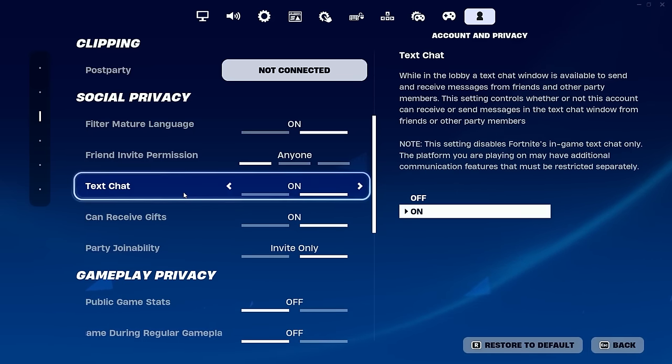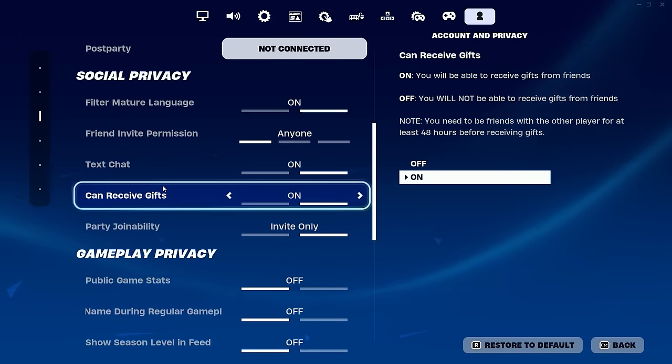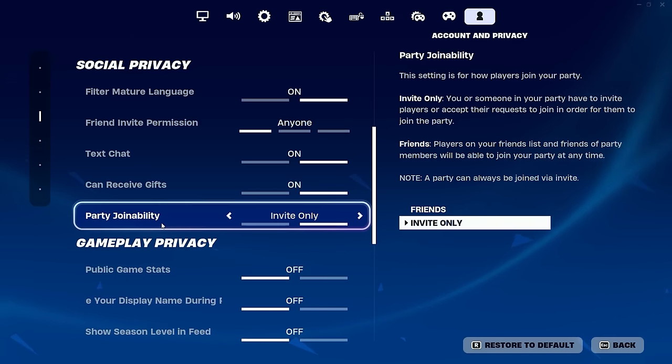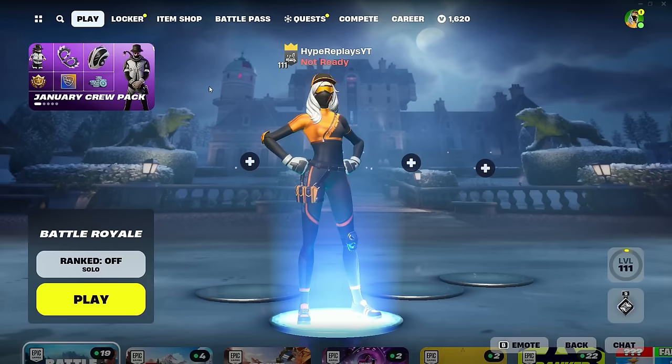After making sure Text Chat is on, go down one to where it says Can Receive Gifts and make sure that is also set to On — if it's off, you will not be able to get the skin. You also want to make sure Party Join Ability is set to Invites Only, as if it's on Open and someone joins your lobby, it will not work. Once all these settings are on, make your way back to the main battle royale lobby.